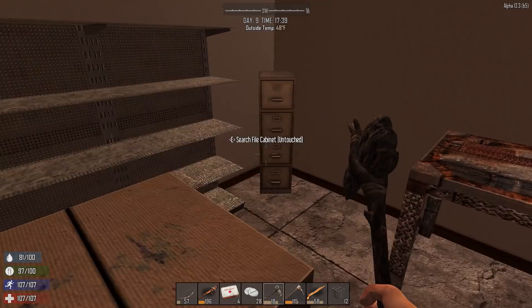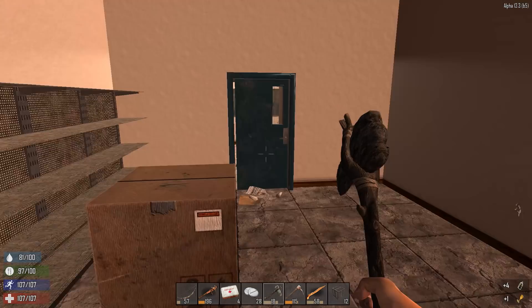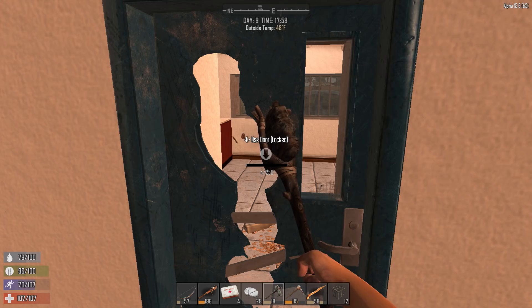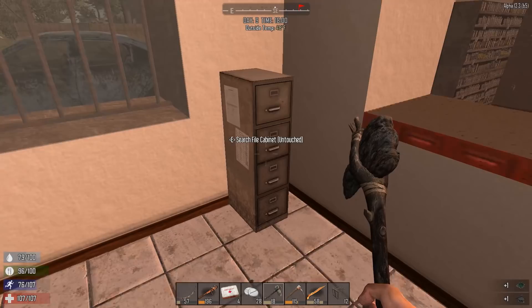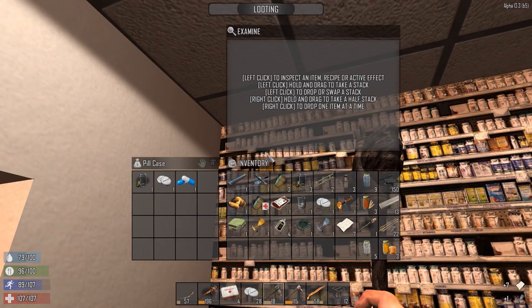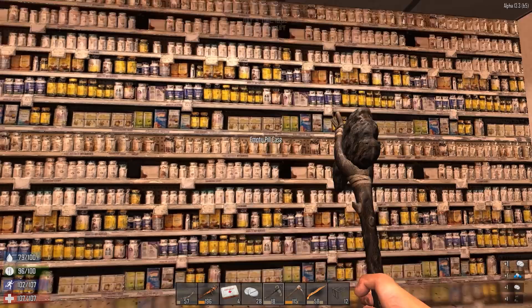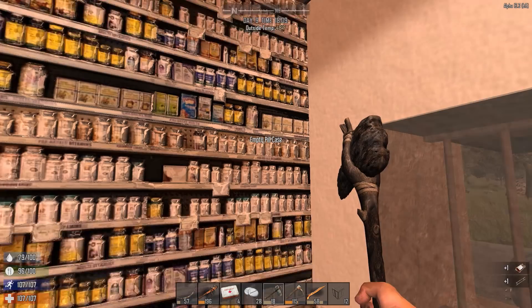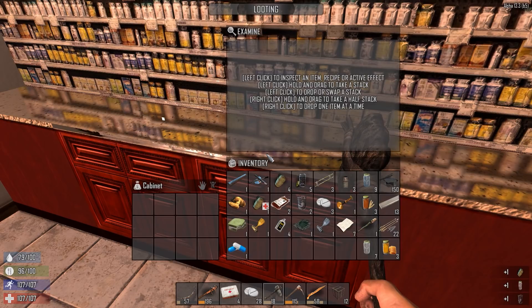Scavenging skill is almost 20. Just looking at my hunger and thirst meter - one thing I love about this game that other survival games don't do is you need to drink a lot more than you need to eat, which is the way it is in real life. In other games you eat more or do them evenly, but you definitely need to drink more than you eat. I really appreciate that. When it rains it pours with the beakers.